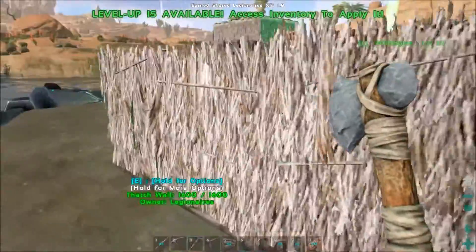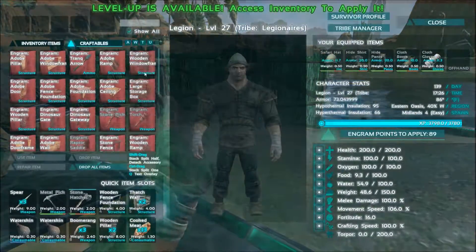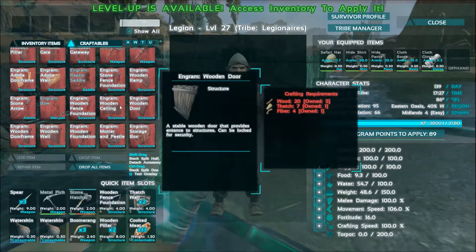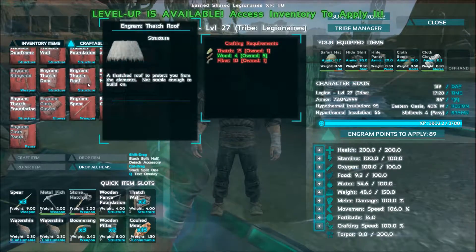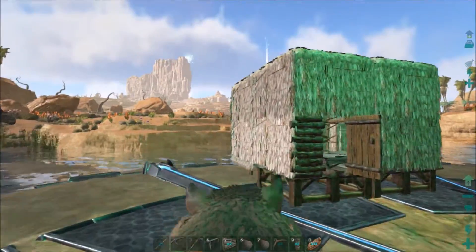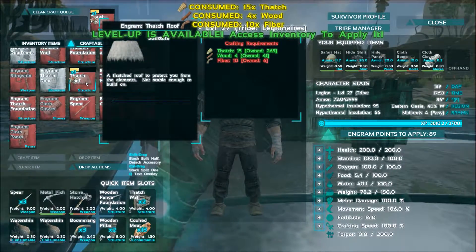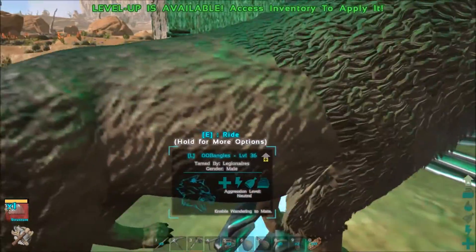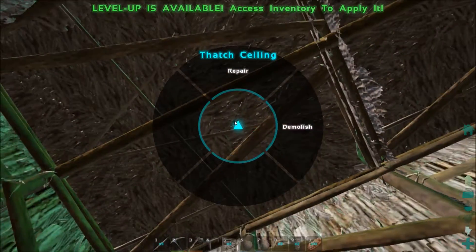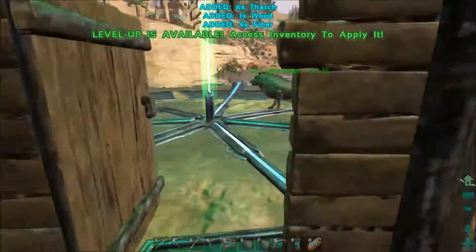These walls I'm going to leave right here for now, until I'm ready to put up all the adobe walls. What I need that I did not craft was thatch ceilings — thatch and fiber. Let's hope I have some left over. I will have some after taking down that base, I suppose. I'm a few fibers short, but what I will do is steal some fiber.